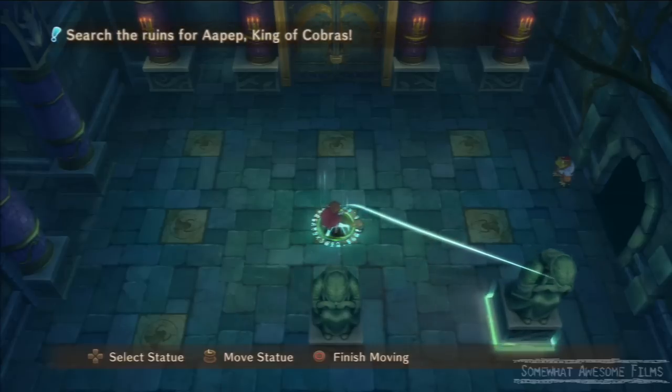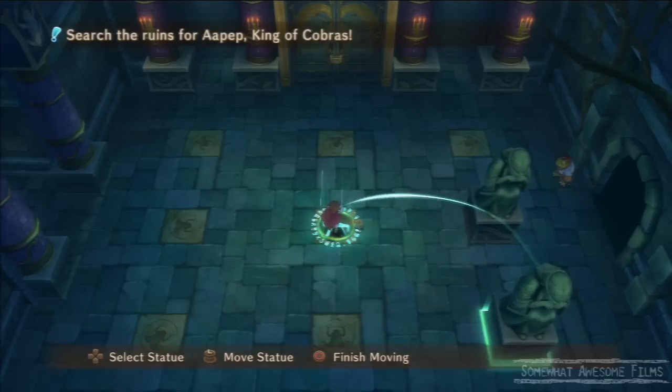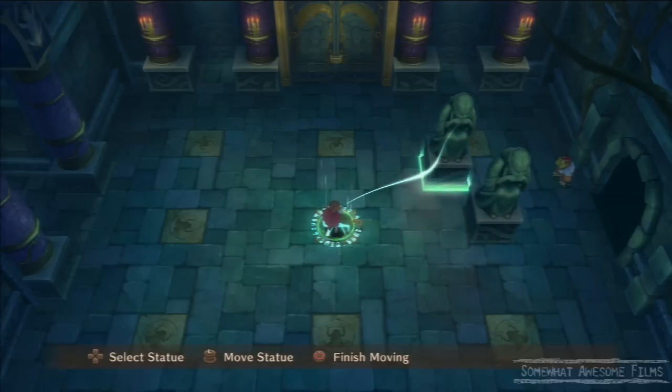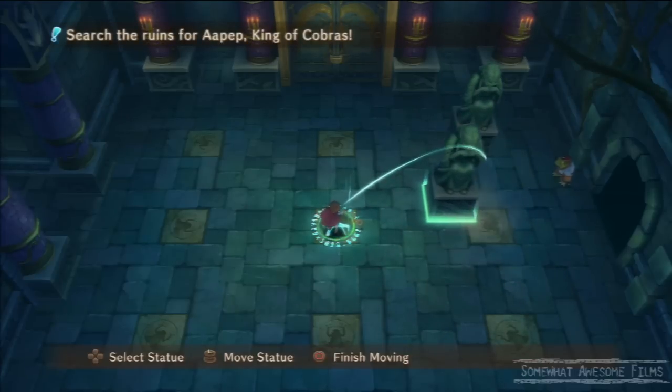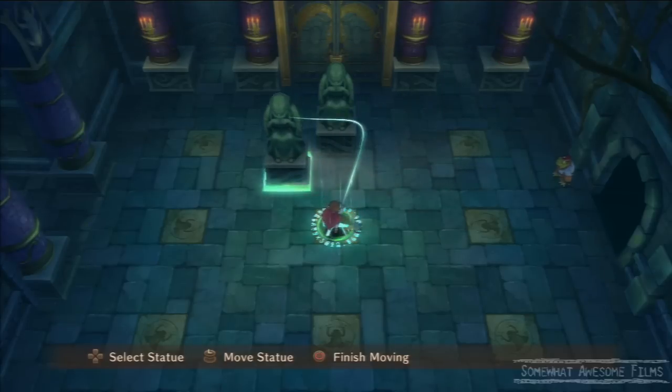We've tried leapfrogging them around the place and nothing seems to work. What the hell are these little squares on the ground you're saying? This puzzle is bullshit you're probably saying? I don't understand it, there's no clues.